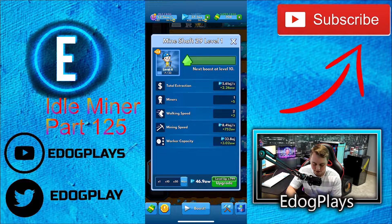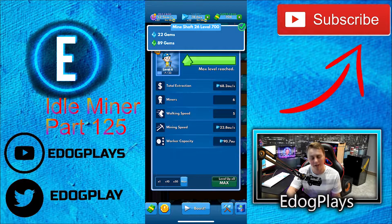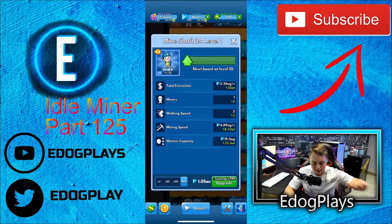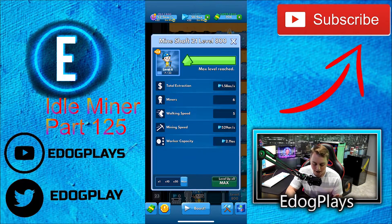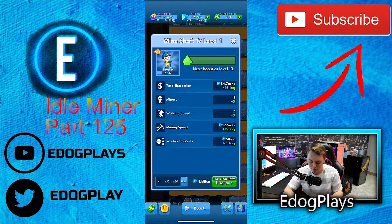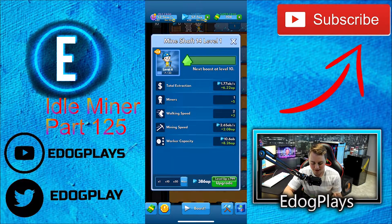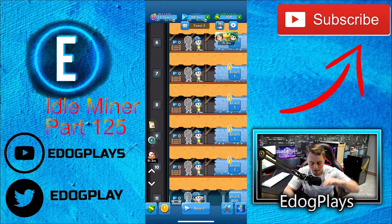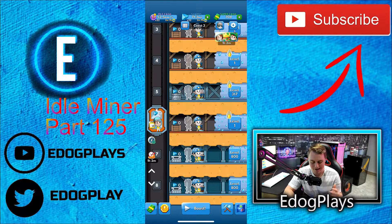I wish there was a quick way to do this, because I don't really like to use our other mine shafts — I like to stick with the best one we can possibly afford and just keep upgrading it as many times as possible. I get the next barrier started, unlock and upgrade that one to max level. I don't like to use a bunch of mine shafts — probably should start doing that, to be honest. Let me know down below: do you guys try to upgrade a lot of mine shafts equally, or do you just upgrade the furthest one down as much as possible?